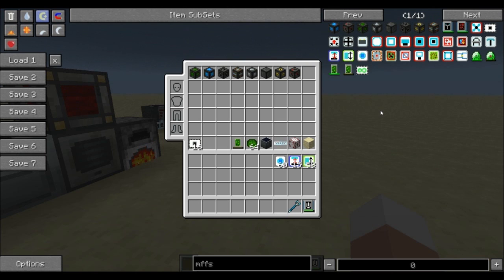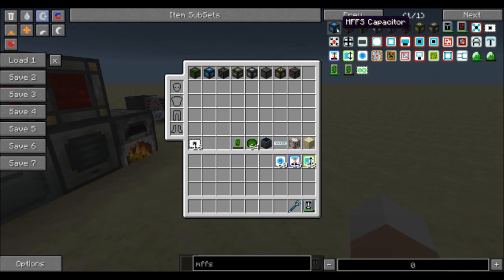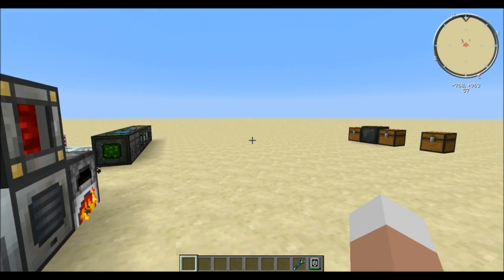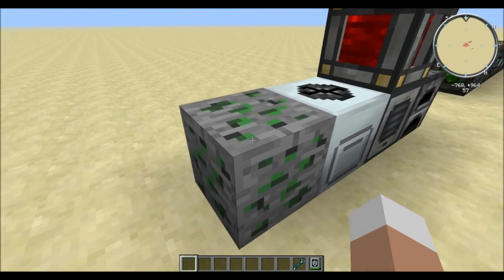This mod is kind of an end-game mod, as you will require a lot of items in order to produce all of these machines — especially if you are playing with GregTech hard mode, it's going to be a pain to get all of these materials going. Keep that in mind: you cannot do this from the start of your game, but eventually you will be able to. This mod only comes with one ore, namely the monosite ore.